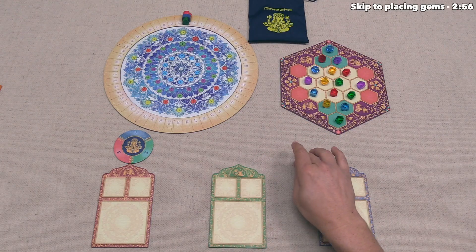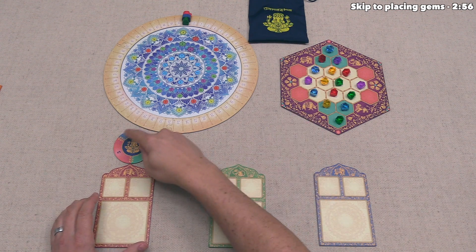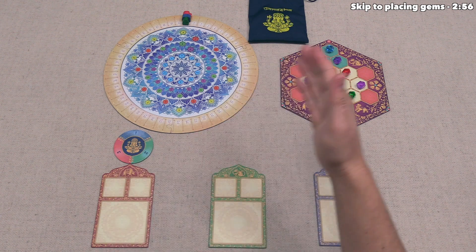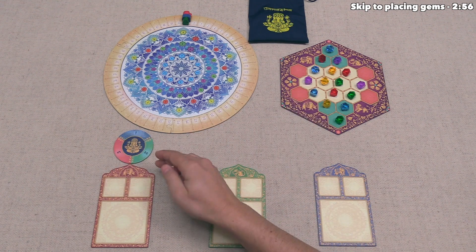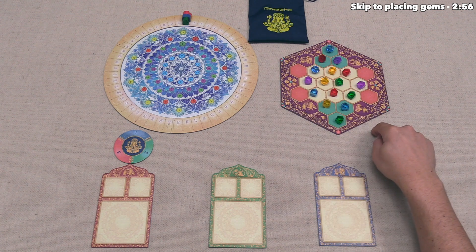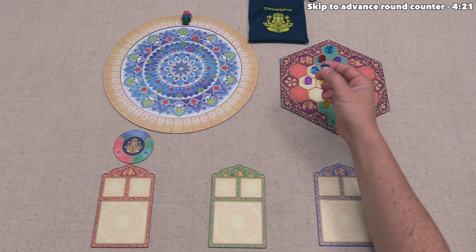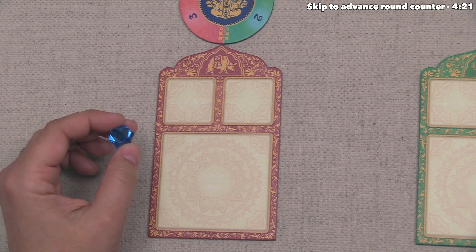Now let's start playing. We are the red player, and we are the starting player — we know that because of the token in front of us. A player's turn goes through three phases. The first phase involves taking one or two gems from Ganesha's altar. To take two gems, you need at least one gem in a destiny slot; we currently don't have any, so we'll take just one. We can take any gem from the altar — let's start by taking this blue gem.